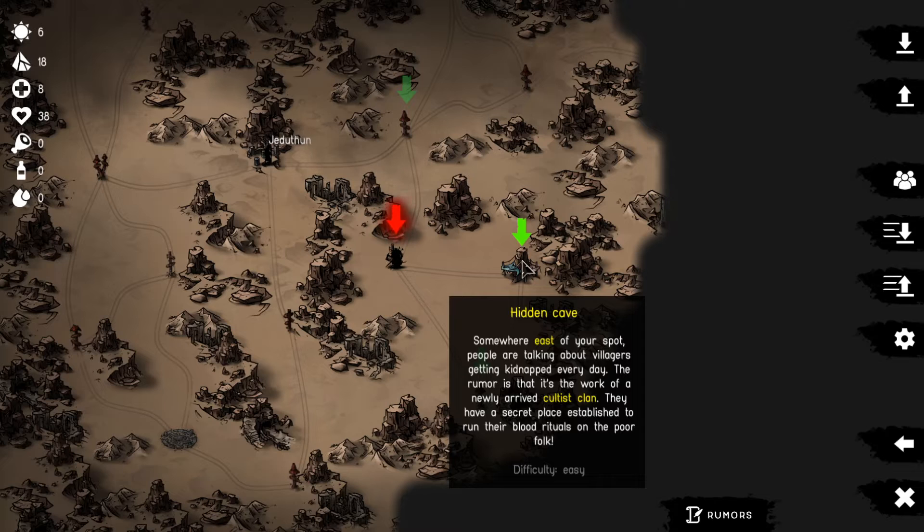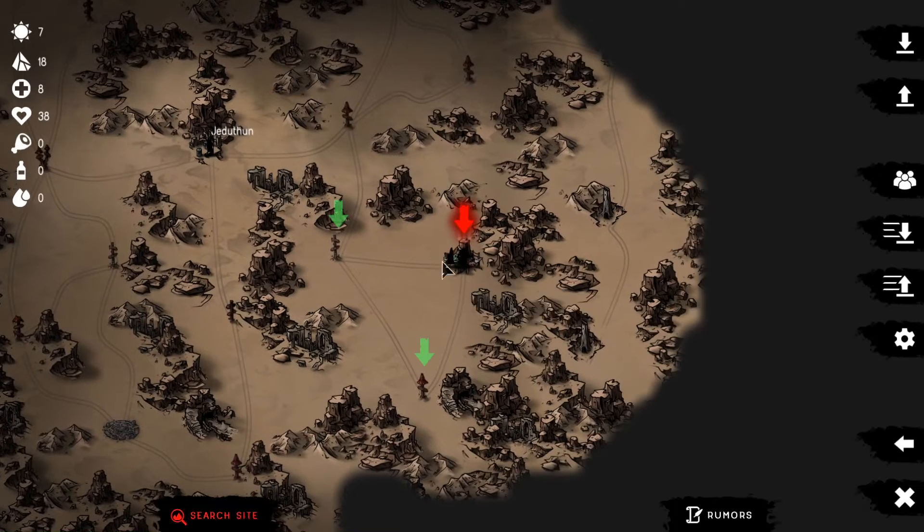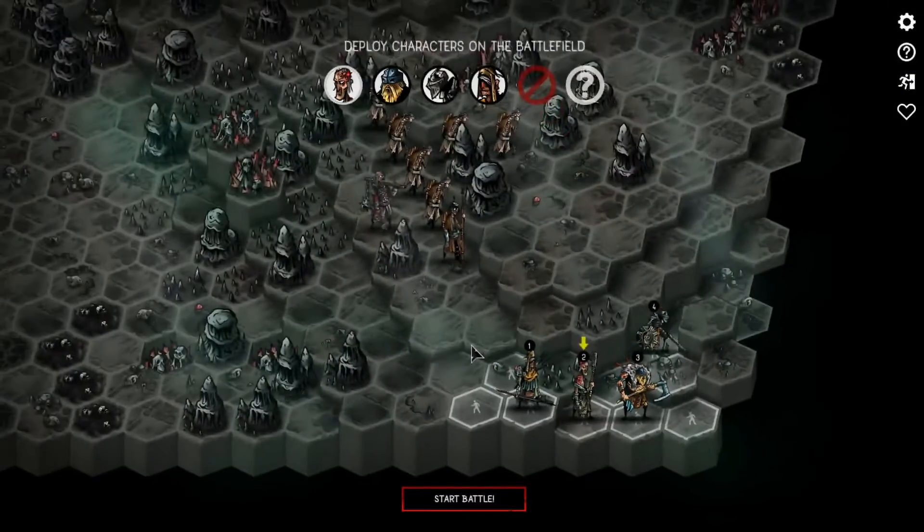A rumor: somewhere east of your spot, people are talking about villagers getting kidnapped every day. The rumor is that it's the work of a newly arrived cultist clan. They have a secret place established to run their blood rituals on the poor folk. When we investigate, we discover a hidden entrance to a cave - after descending deeper we find a group doing some kind of ritual, using poor villagers as an offering. Let's go save the villagers.